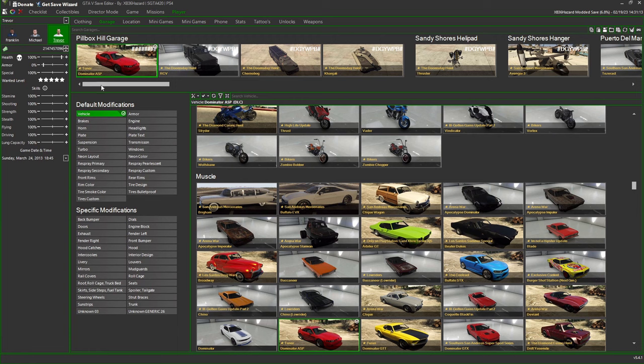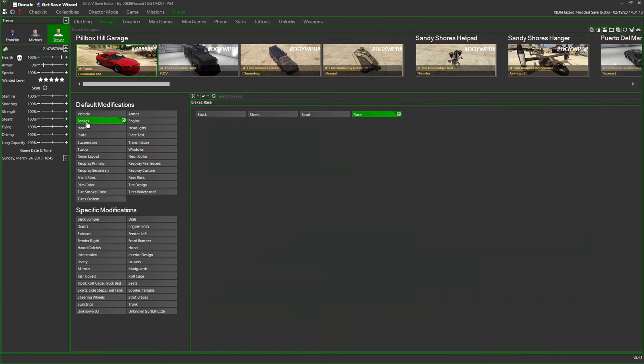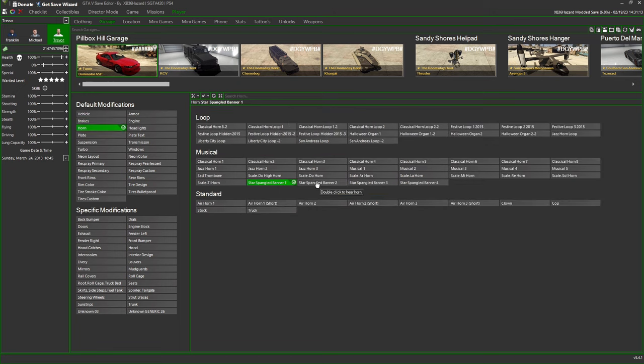If you want to start with the first slot, find yourself a car — we're going to use this Dominator right here. I'm gonna try to keep this video short and just get the basics done. Right off the bat, the first column we've got here is Vehicles — this is where you pick what vehicle you want. You can either scroll up and down or type in the search bar. Next up we've got Brakes, Armor, Engine, Transmission — they're automatically going to be preset to the max, but feel free to change them. Next is Horn — this is where you can pick your various horns. You've got your Fourth of July horns, your Halloween horns, the Festive Loop which are your Christmas horns. Unfortunately they don't stick but that is how you get them.